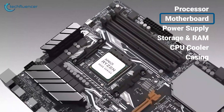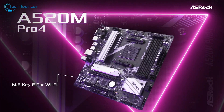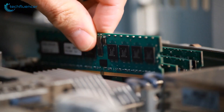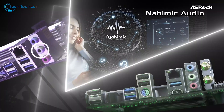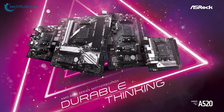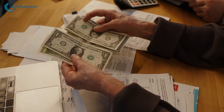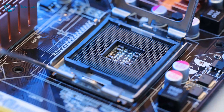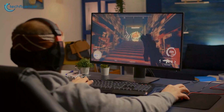Moving on to the foundation of our build, the motherboard. We're going with the ASRock A520MHDV for $68. It's not flashy, but it gets the job done. It supports up to 64GB of DDR4 RAM, has PCIe 3.0 slots, and plenty of ports for your peripherals. While it's not the most feature-packed motherboard on the market, it provides exactly what's needed for a budget build. If you're looking to cut costs further, look into the Gigabyte GA-A320M or ASRock A320M, often available for nearly $50 and still providing decent functionality.